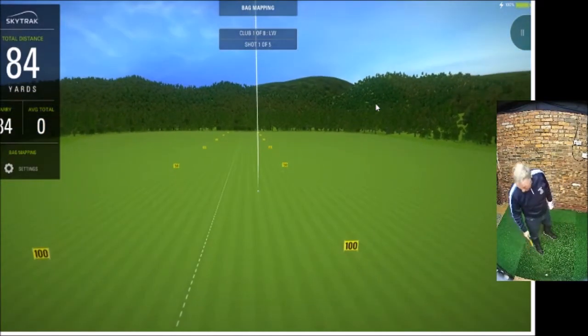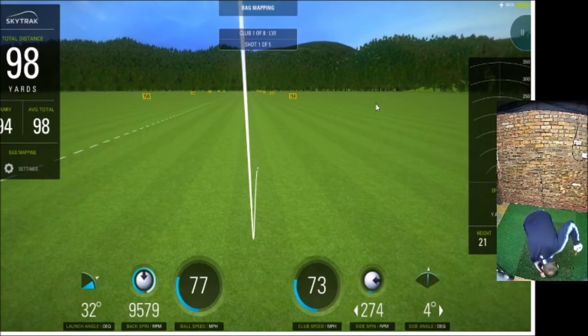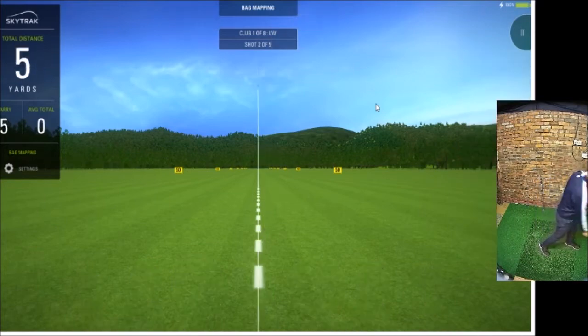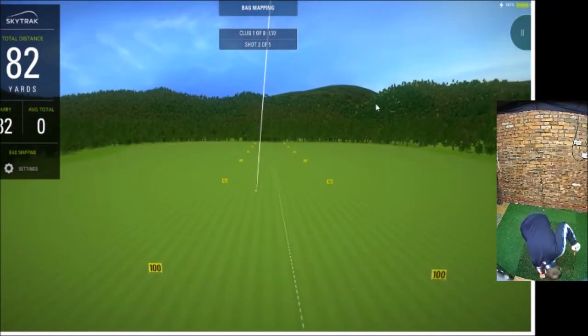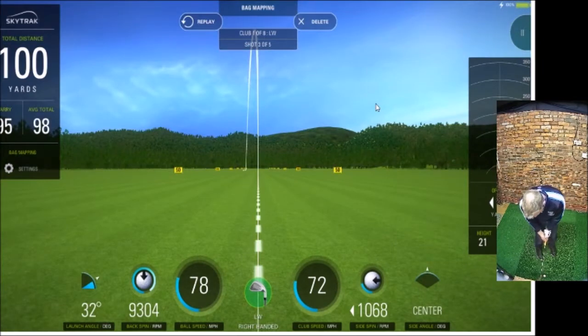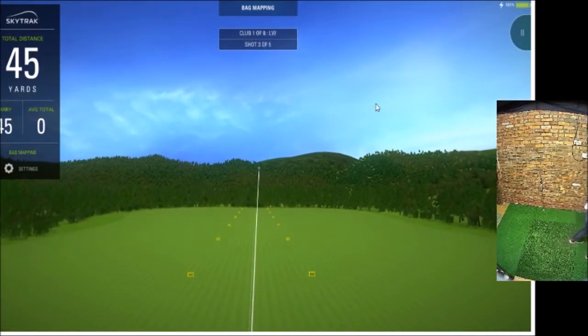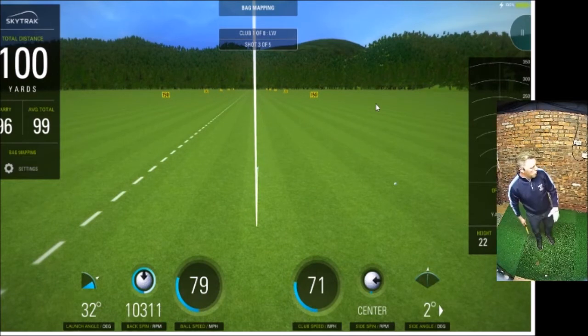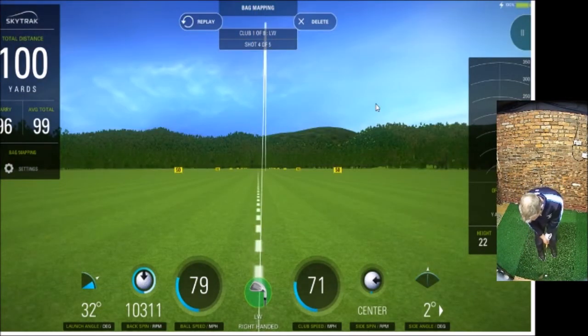So lob wedge first. That one went a bit out to the right, but that's pretty much what I'd expect for my lob wedge. We'll quickly hit another four shots so you can see how the session works. That one went a bit off to the left, but again the most important thing is that I came out of the middle of the club and hit a nice solid shot. Normally you wouldn't want to rush through your shots like this, but I'm just doing it for the demonstration.